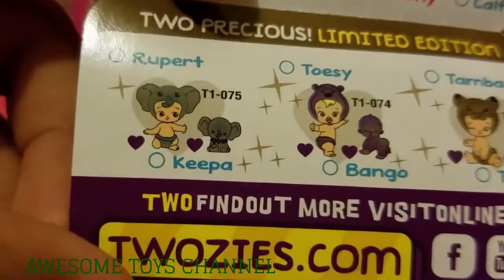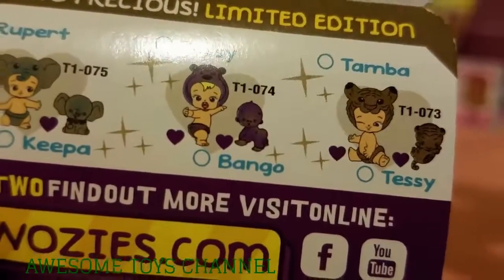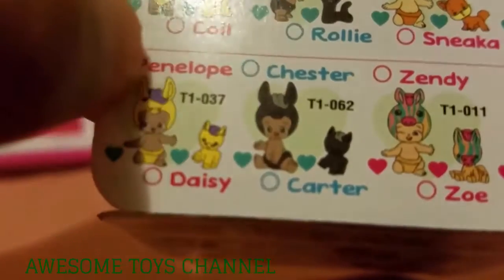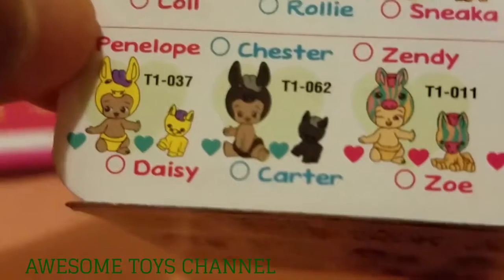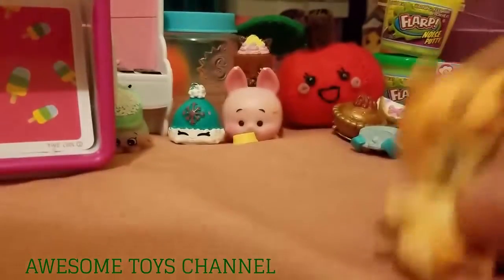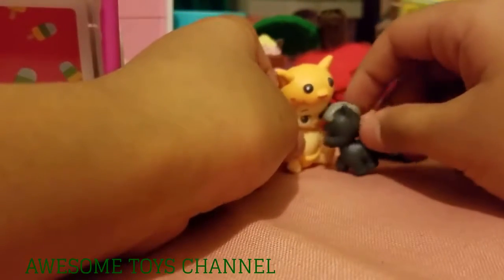There's limited edition ones — Keepa, Rupert, Rupert and Keepa, Tozy, Bangu, Tampa, and Tessie. Okay, we have to find our little pony — found it! It's right here in the Two Wild section — there he is, Carter! Oh my gosh, so cute. Zenzy — I've heard people say it's neon. I don't know, but that's cute though. So these are the two: one baby and one little pony. These are adorable!